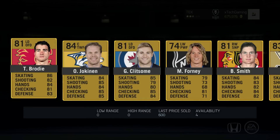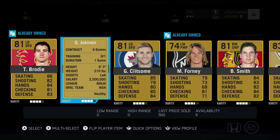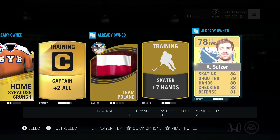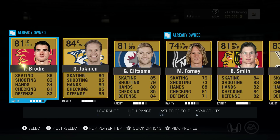Of course we get an Oli Jokinen in the first pack — not ideal. We also got TJ Brody, which is pretty nice, a really nice defenseman. Nick Spalling and Ben Smith are in there too, so we've got a couple of core pieces. Obviously Oli Jokinen is not how anyone should start. Let's see if we get better pack luck in pack number two.